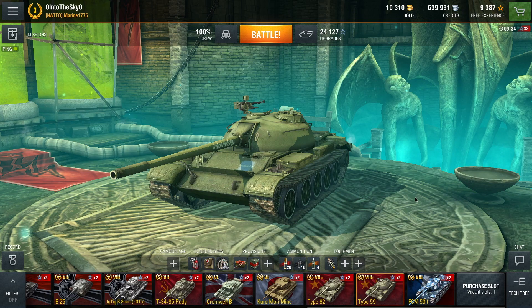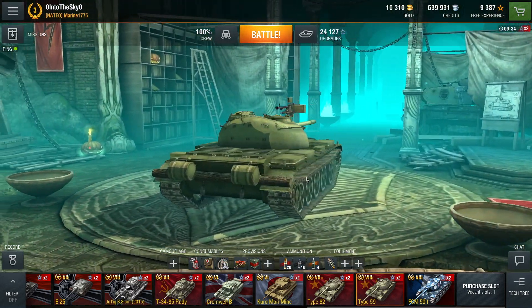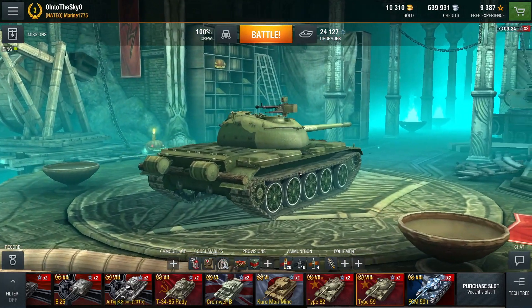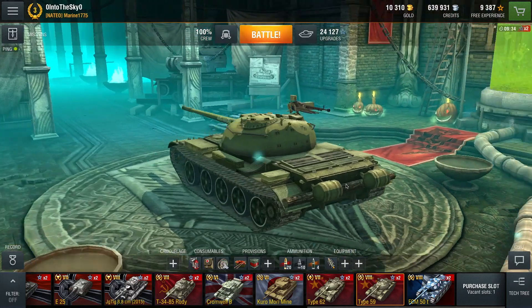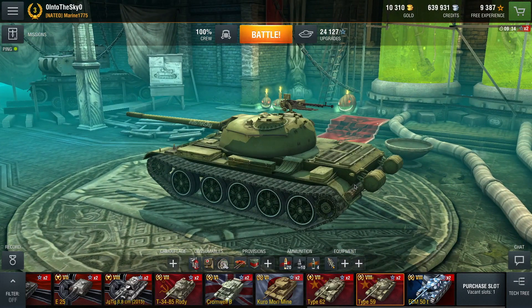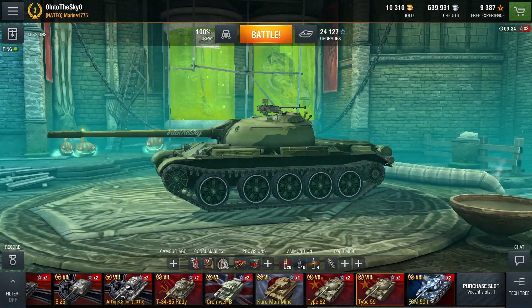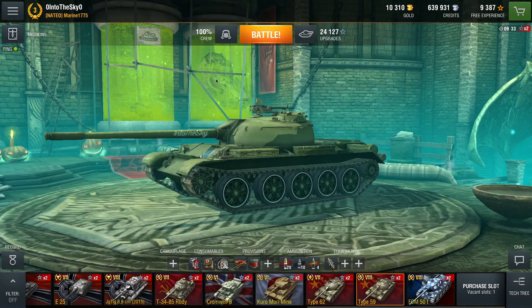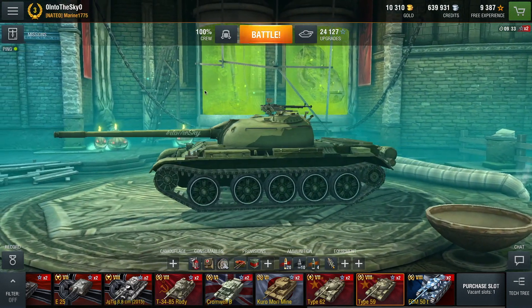Update 3.2 just rolled out this afternoon and the main focus of this update is to get the players ready for Halloween. We got a new garage — as you can see we have a disassembled Tenkenstein over there on the right side. We have these two green canisters: one of them contains a turret of Tenkenstein, the other one I think is a gun — not sure about that, you guys can feel free to correct me in the comments below.